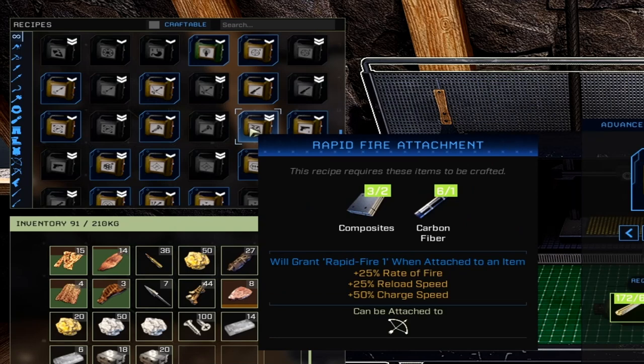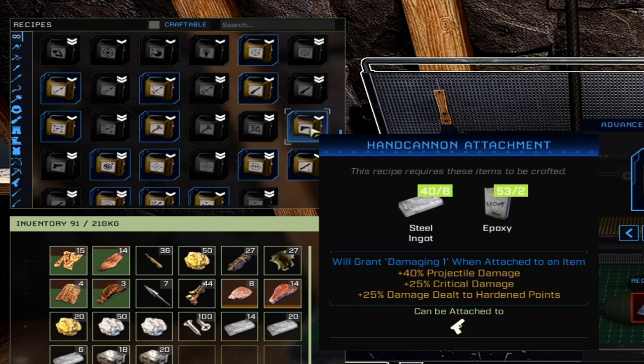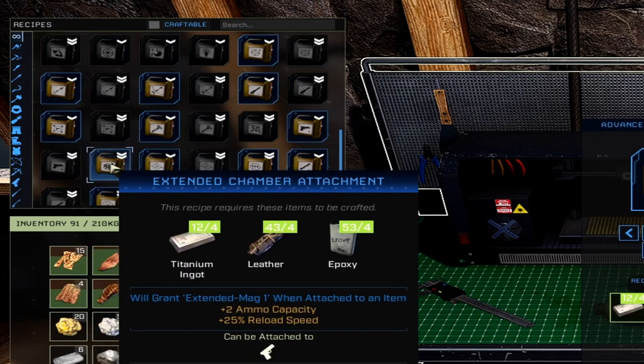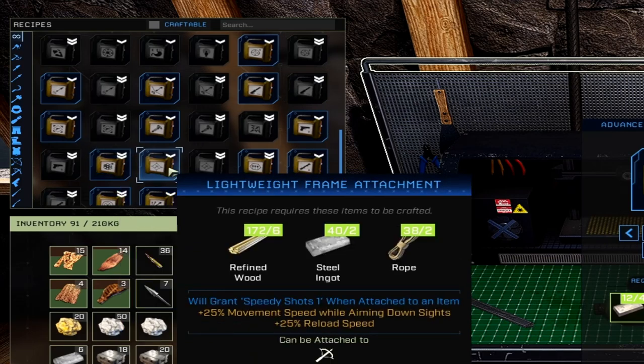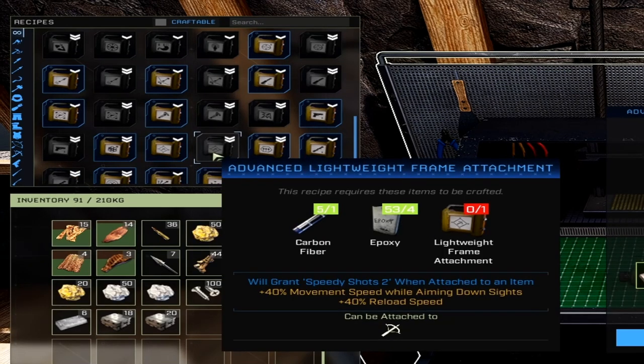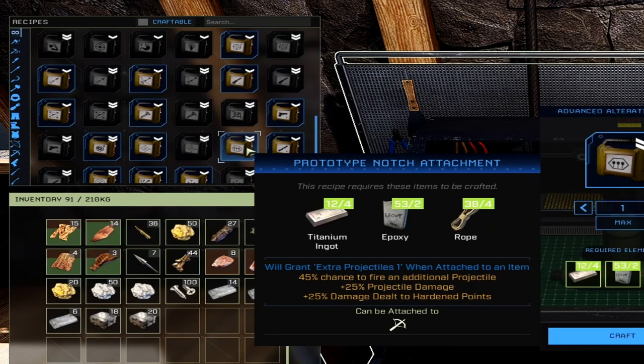Hand cannon attachment gives plus 40% projectile damage, plus 25% critical damage, and plus 25% damage to hardened points; can be applied to a pistol. Advanced version is plus 80% projectile damage, plus 40% critical damage, and plus 40% damage to hardened points. Extended chamber adds 2 ammo capacity and plus 25% reload speed to pistols. Lightweight frame is plus 25% movement speed while aiming down sights and plus 25% reload speed on crossbows only; advanced is plus 40% movement speed and plus 40% reload speed. Prototype notch is plus 40% chance to fire an additional projectile, plus 25% projectile damage, and plus 25% damage to hardened points — crossbows only.